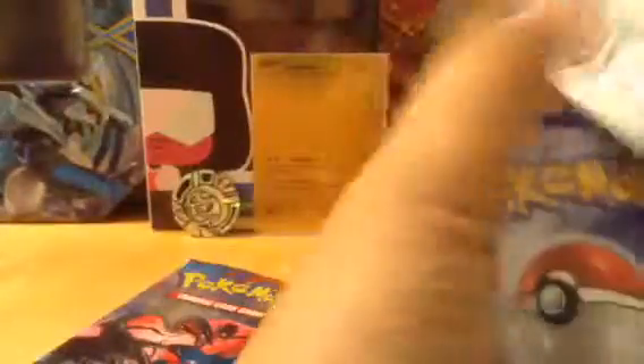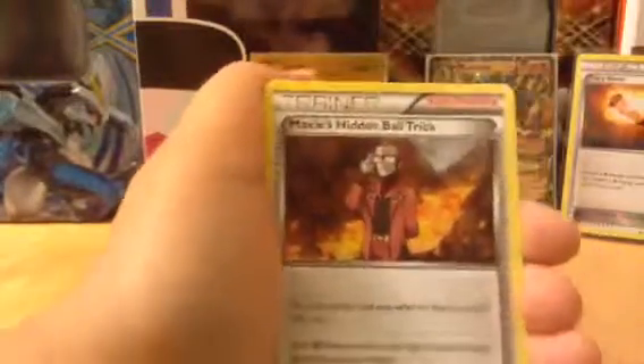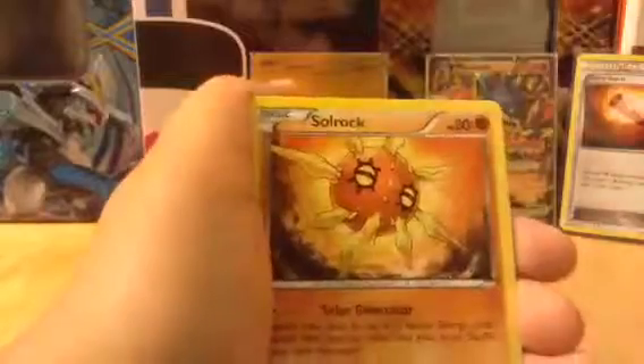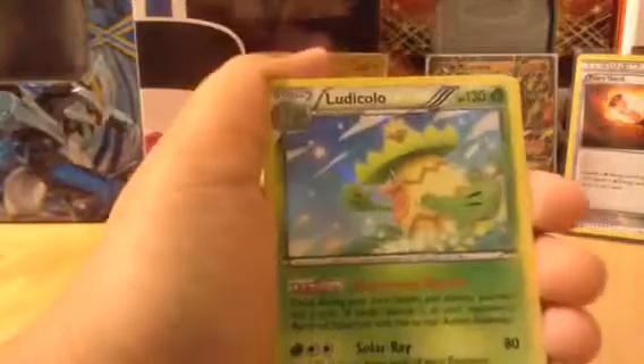So first we have the Primal Kyogre pack. In this pack we have Wiscash, Maxi's Hidden Ball Trick, a Rhydon, Latios, Solrock, Drobber, Nosepass, and Volbeat. Then we have a reverse holo - it's a holo Ludicolo. So it's pretty good since it's a holo. We'll be putting it in this sleeve, come on in the back here.